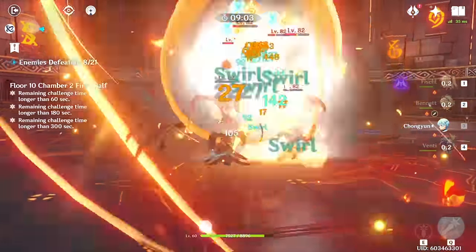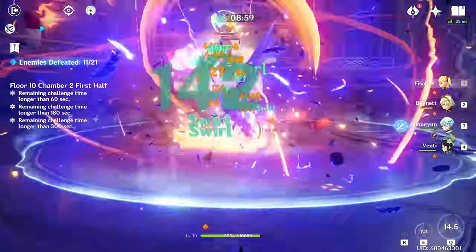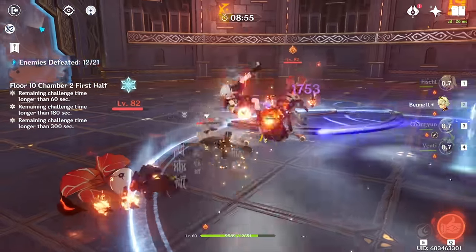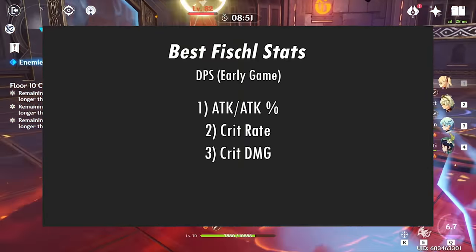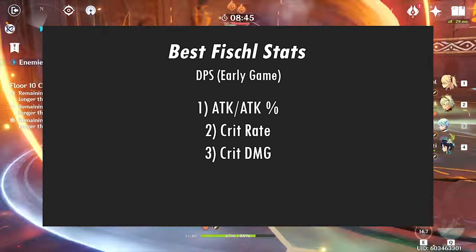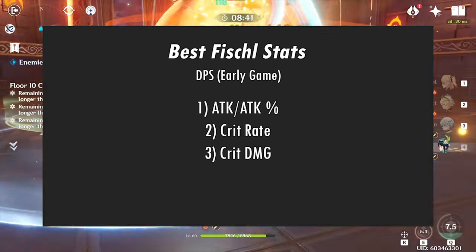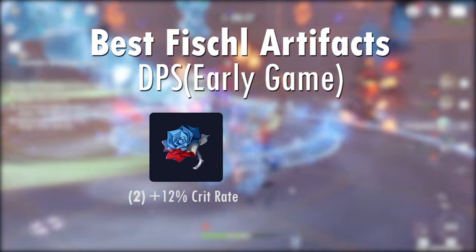For early game artifacts, it doesn't really matter what sets you have equipped. In fact, it's more important to equip artifacts with good stats than to force complete a two-piece set. In terms of priority, look for base attack or attack percentage, crit rate, and crit damage in that order. I wouldn't go for any physical damage percentage stats, especially if you're using Compound. If you have the luxury, good artifact sets for the early game are Berserker and Sojourner.